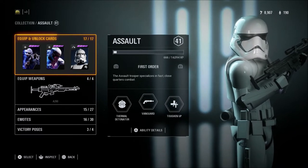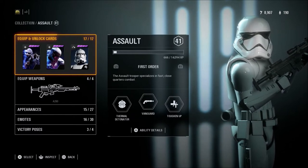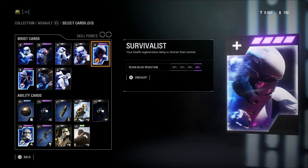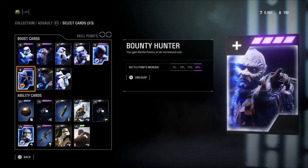First of all we're going to talk about Star Cards. The three Star Cards that I use are just personal preference — if you like something else that's definitely okay to use. The first thing I like to use is Survivalist, which will give you a faster health regen. That's good with the assault class because you only have 150 max health to begin with.